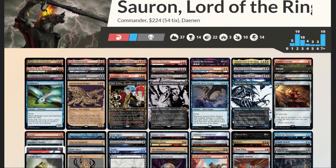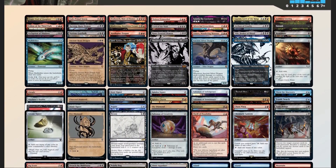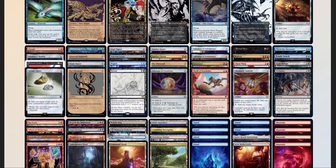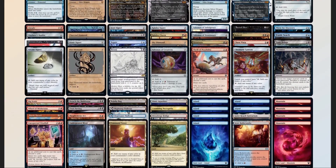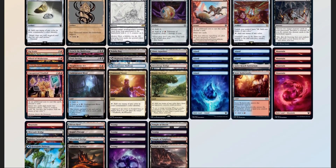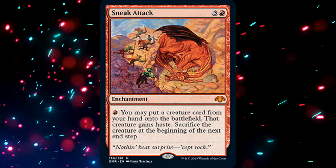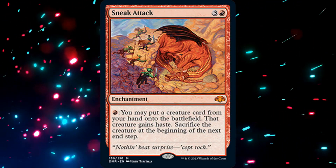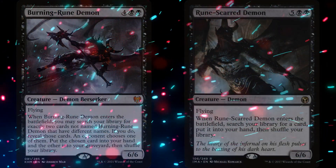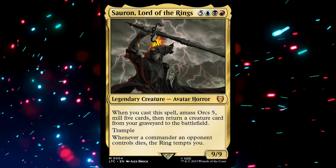Now that we have our decklist, we should compare it to our checklist. 50 mana sources split between 37 lands and 13 pieces of ramp — right on target. 16 pieces of card advantage — a little heavy, but most of that doubles as graveyard filling. 9 pieces of interaction, 2 board wipes, 2 pieces of graveyard hate in Rakdos Charm and Bojuka Bog, and 1 sudden I-win card in Sneak Attack. We've got enough reanimation effects to easily get creatures back, and two of our creatures work as tutors, helping us accelerate even faster. I'm very pleased with how this deck turned out and can't wait to hear from John on how well it performs.